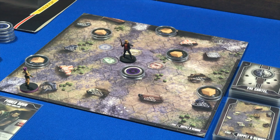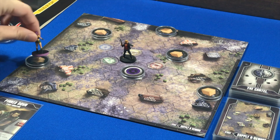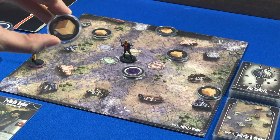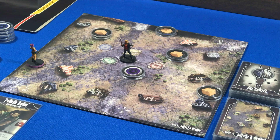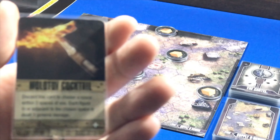For my first step — remember I get three steps: I can move, I can play a card, and I can do an action step. I'm going to move three to go ahead and grab this loot, so I go one, two, three. When you grab a loot, when you step on a loot, you don't have to end your turn there — you just have to go through that space. You remove that from the game and draw a loot card. This one is Molotov Cocktail.